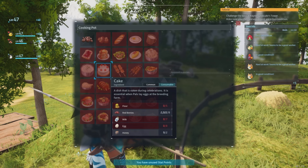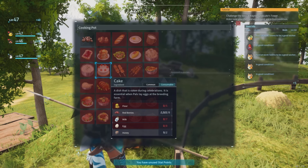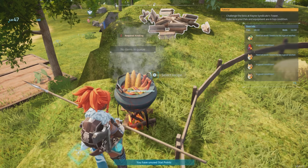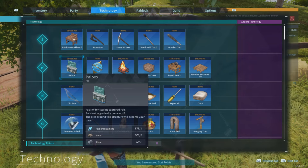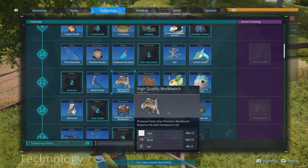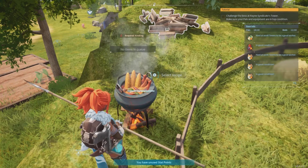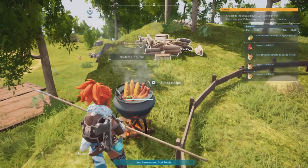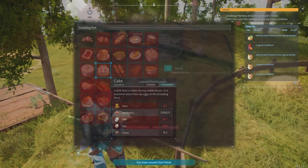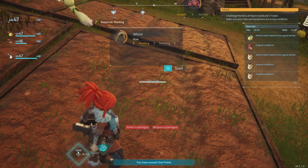We've got a ton of stuff that we're gonna need to farm. We need flowers, we need red berries — we get plenty of those all around. We need milk and we also need eggs. We also need this cooking pot and we need a ranch. The ranch can be unlocked early on under Technology. The cooking pot is going to be unlocked at level 17. There is the pot and we have our ranch, which you're gonna unlock super early on. Now we're going to need our flour.